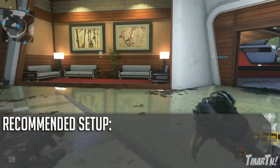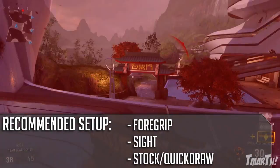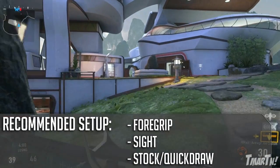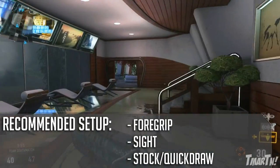For my recommended setup: like I said, foregrip is an absolute must. I also like some sort of sight on it just because those iron sights aren't really that good — usually I run with a red dot. And then stock and quickdraw are both great attachments for pretty much any assault rifle, so you can switch those in as you like.